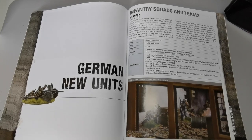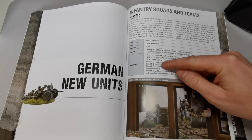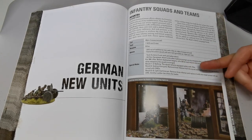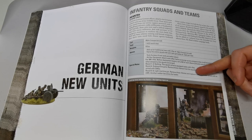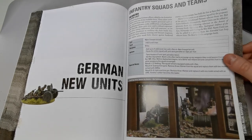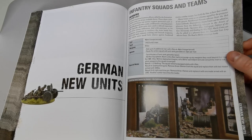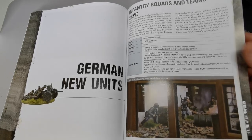Moving on to German units: the Alarm Unit represents troops like cooks and non-combat personnel who had to pick up weapons when the Russians overran the HQ. You roll a dice to determine their weapons — one to three gets rifles, four gets machine guns, five or six gets a light machine gun. A bit of randomness reflecting soldiers who were woken in the night and grabbed whatever they could.